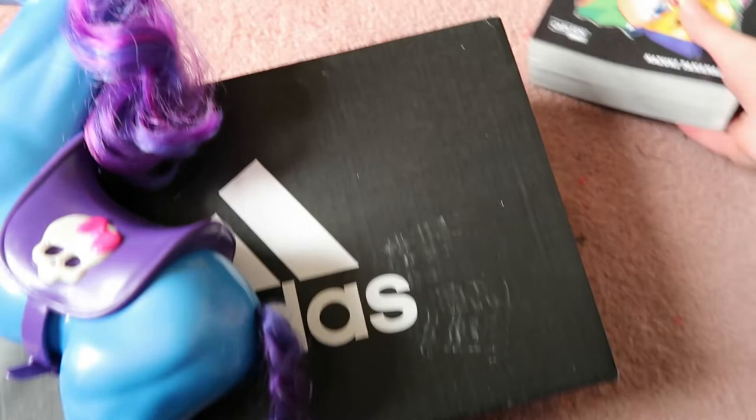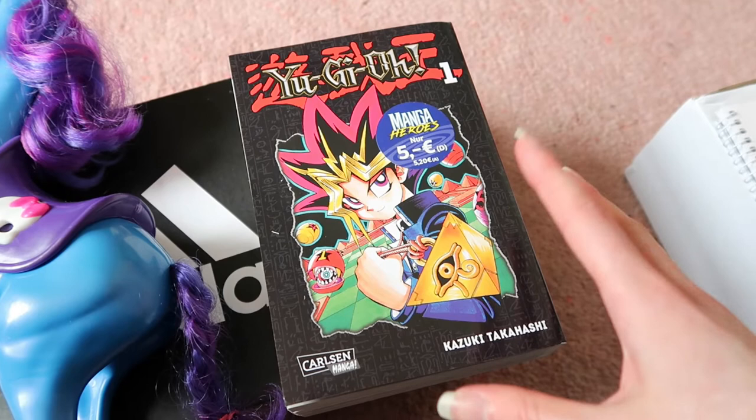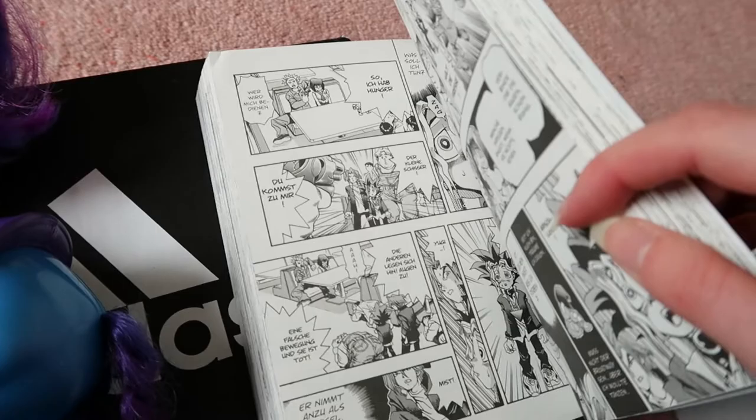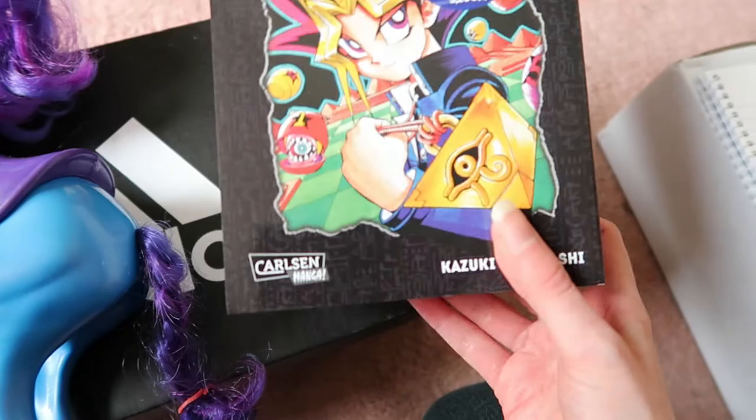I just went to a car boot sale, and this came in the post as well. If you know me, I love Yu-Gi-Oh! and I've been wanting to read the manga for a while but I want the physical book. Have you noticed anything a bit strange? I'm in England but the price is in Euros - the book is in German! Lucky for me, I speak German. This was about £5.99 and I was like, the English one's like £60, just get it in German. The pictures are the same, the text is readable for me. It helps to know a second language.